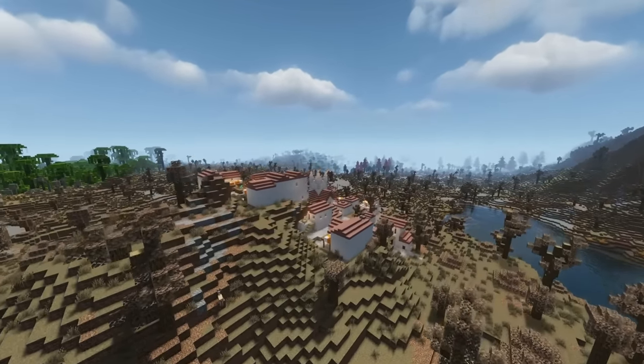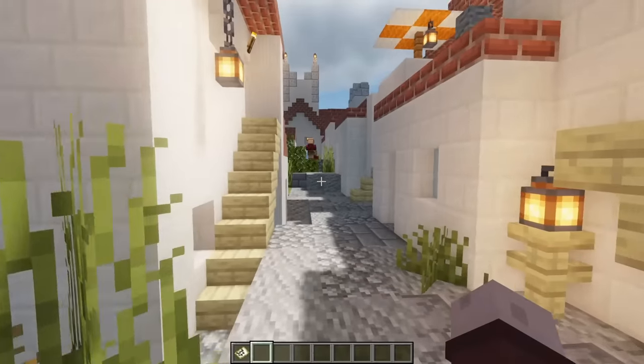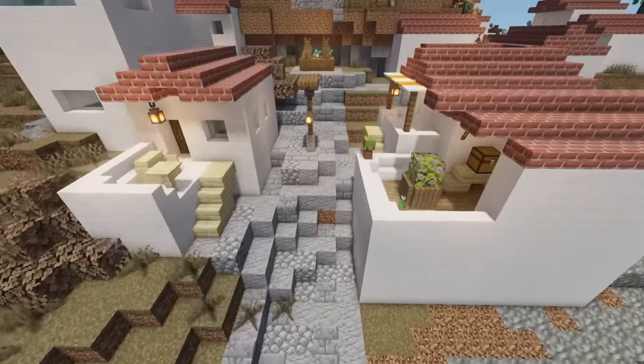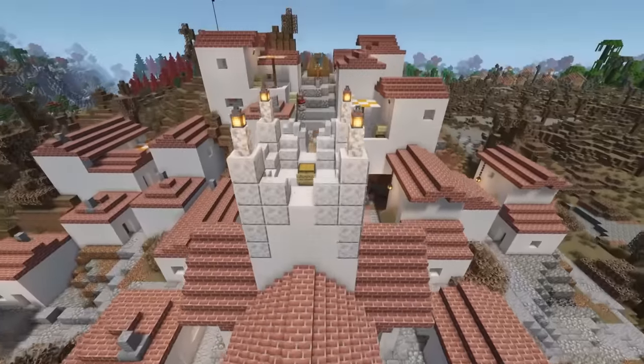Towns and Towers adds quite a few different vanilla-based structures like villages and pillager towers to Minecraft. One of my favorites is the Mediterranean village, which only generates in Terralith biomes.